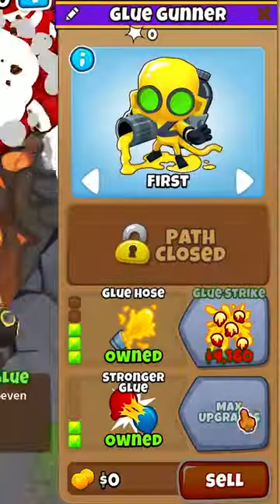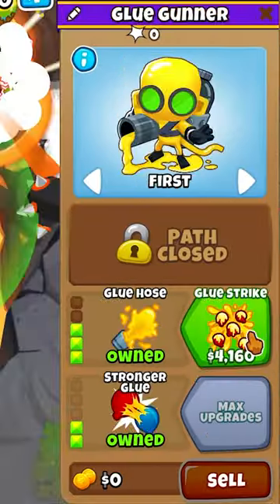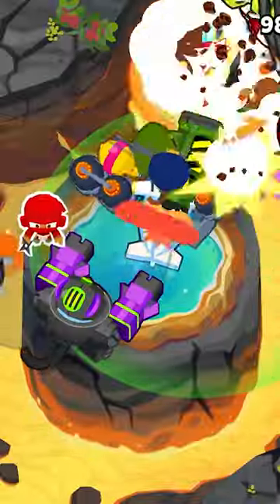Place a glue gunner here, upgrading to a 032. Place a glue here, changing targeting to strong, upgrading to a 023. Upgrade to glue strike. Place a ninja here, upgrading to 040.